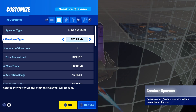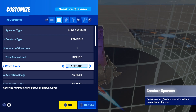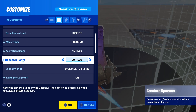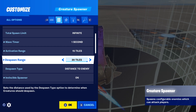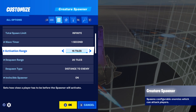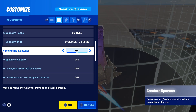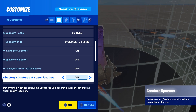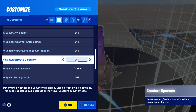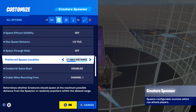Then when it comes to the creature spawner, I have the same creature as used in the creature manager. One creature, infinite spawn limit, wave timer is one second. The activation and despawn range — I like to keep them high so the zombies don't despawn on you when you get too far away. Despawn type: distance to enemy. Invincible spawner we have that on. Spawner visibility off. Damage spawner after spawn off. Destroy structures at spawn location off. Spawn effects visibility off. Max spawn distance is a quarter of a tile. Spawn through walls is off. Preferred location is at max distance.